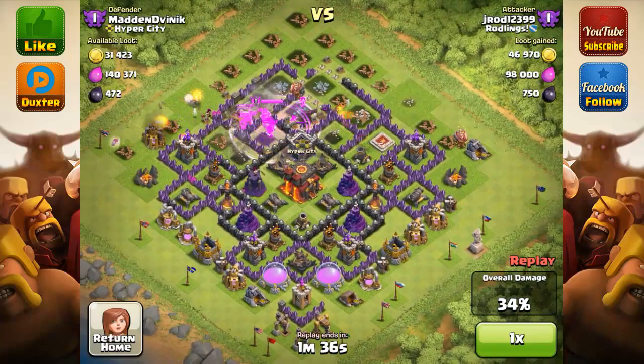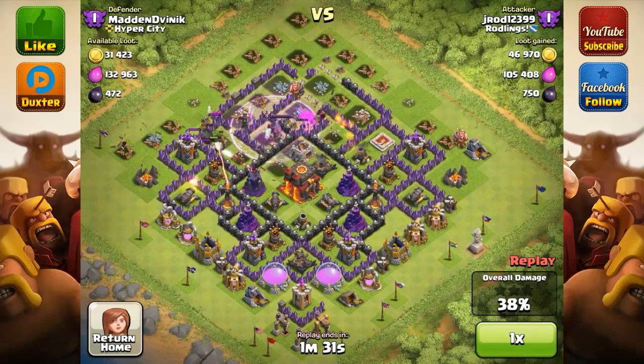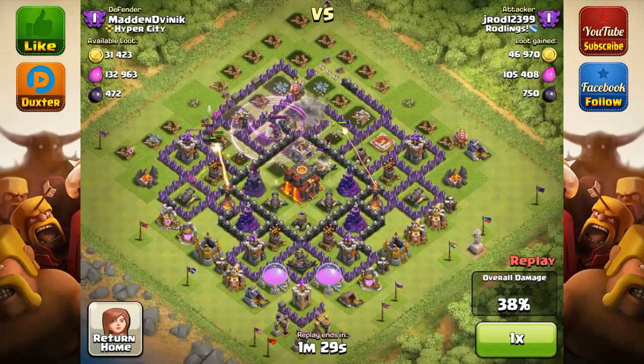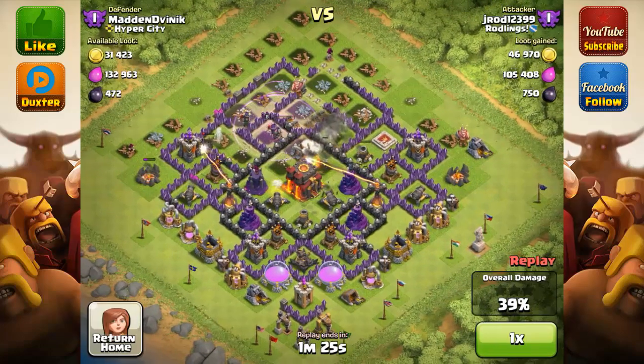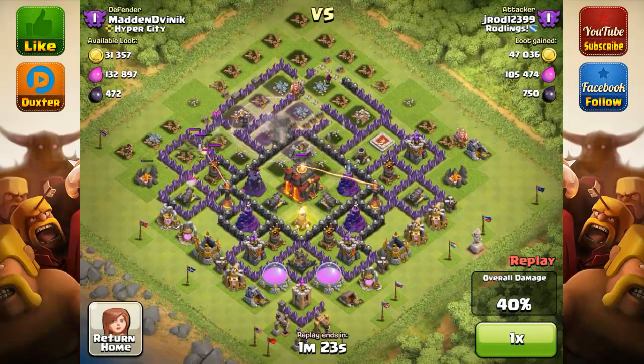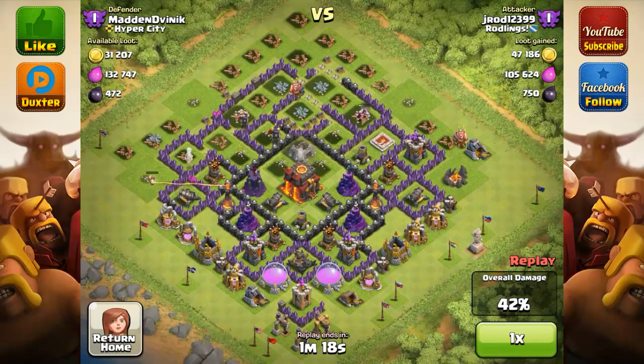That dragon's still not dead — he just died out. As you notice, once you get to the bottom there's all these air defenses, wizard towers, infernos and all that stuff. You definitely don't want to attack from the bottom, so he did the right thing and attacked from the top. But I think that free spell he dropped was definitely supposed to be saved for a later time.